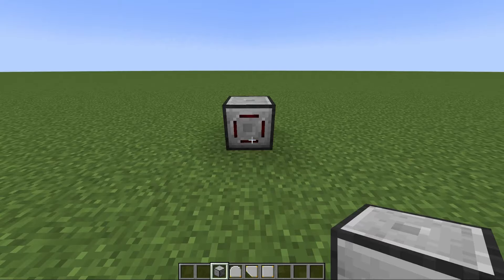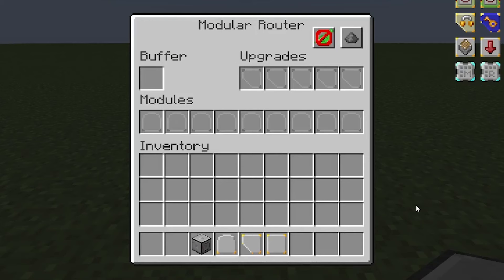When you first place a router down in the world, it's little more than an iron block that does nothing. But by adding the modules, the augments, and the upgrades, we are able to manipulate it into something much greater. Let's go over the anatomy of what's inside the modular router GUI. Up here is the buffer — this is where the modular router will hold items that you want it to manipulate. It has only one inventory slot, so you have to be clever about how to use it.